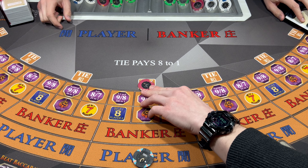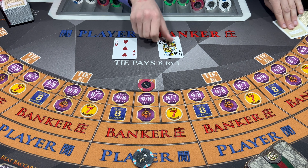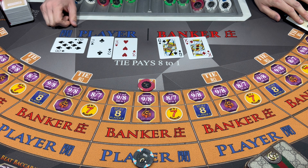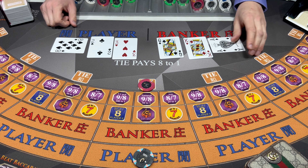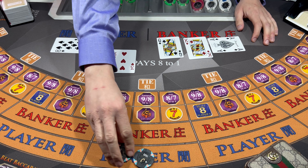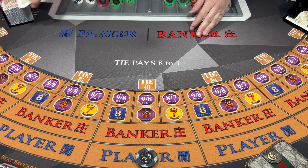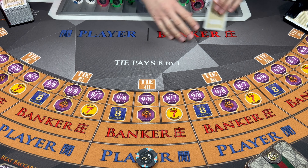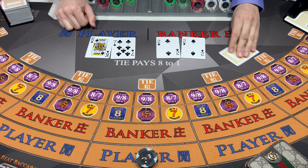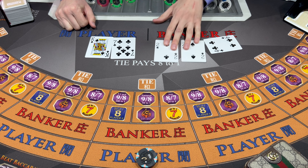Let's cover the tie - got one of those today, maybe we can do another one here. Let's see what happens. Going down to a three. Three - Player wins. Not a big one, but it's a win. Seven. Eight - Banker wins.